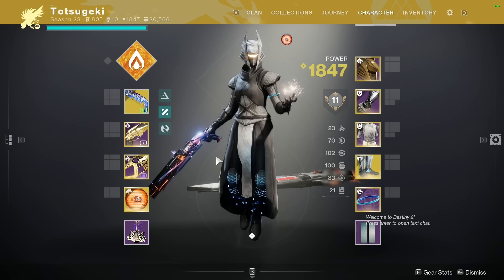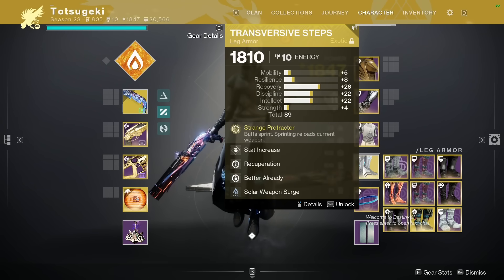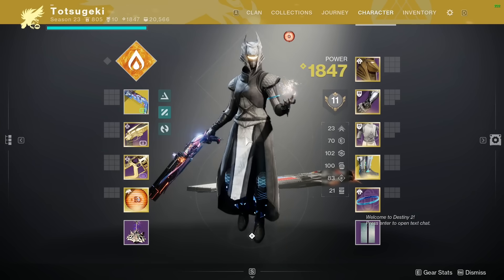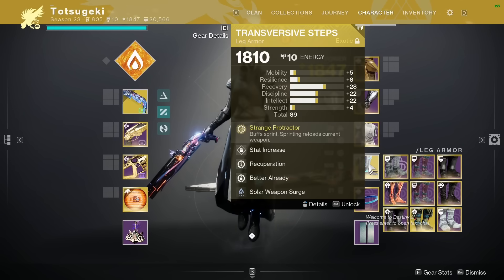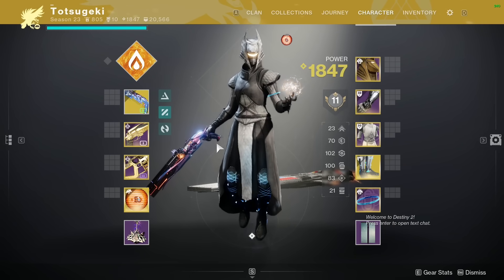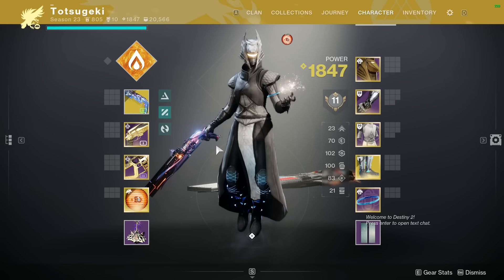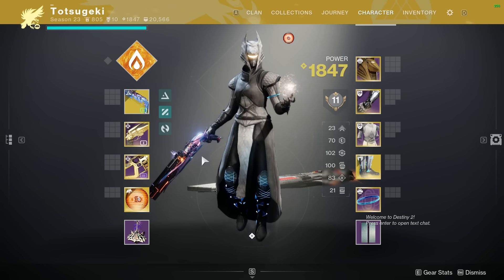The other warriors are Void Titan and Arc Titan with their speed boots — Dune Marchers in this case. They're also using Conditional and Igneous. There's a third option for Titan: Peacekeepers, the other speed boot, with a submachine gun and a Cloudstrike sniper. The submachine gun can be a Mortal Unending Tempest — in my case I used Multimach in this gameplay. It's all very, very good.